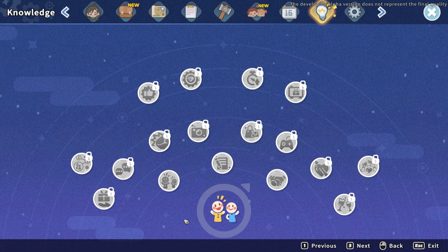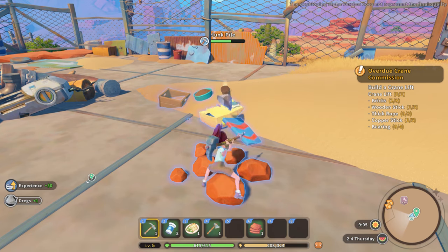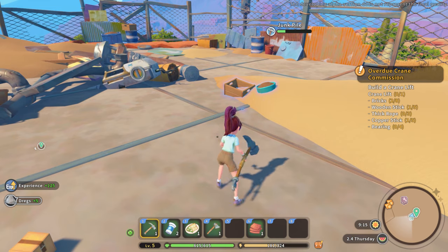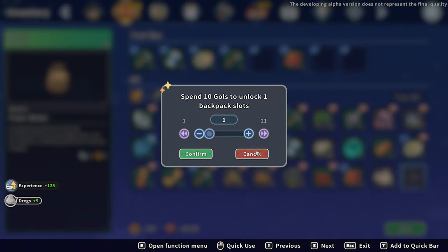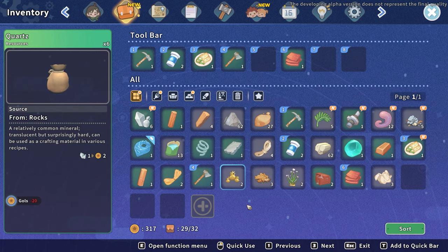I have zero percent in social — how do I have zero percent in social? I talk to people! People like me, ish — I got like a fraction of a heart with somebody. Oh no — I can spend 10 gols to unlock a backpack slot. So it's 10 for one, 20 for two? Okay so it'd be 10 for one, then 20 total for two. Maybe I'll unlock another two — I don't want to spend too much money.